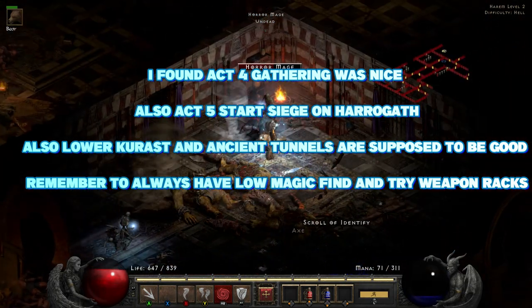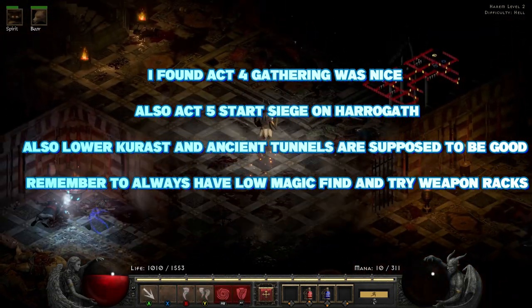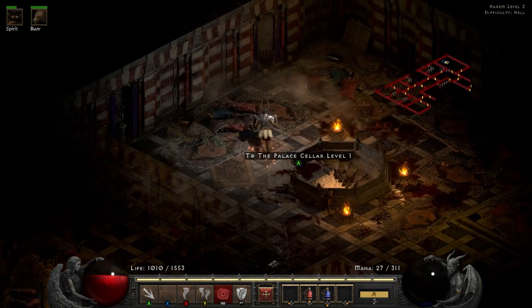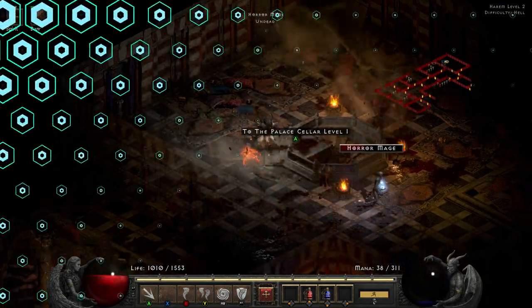Once you've found yourself the base item that you need, I would highly recommend farming Hell for these. Items can roll a maximum number of sockets depending on their item level, and if you're just farming Hell, at least you'll know what you're going to be getting.